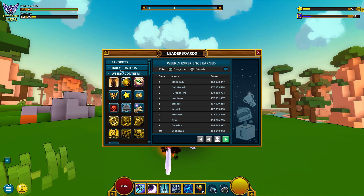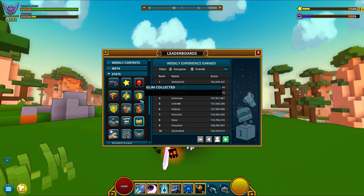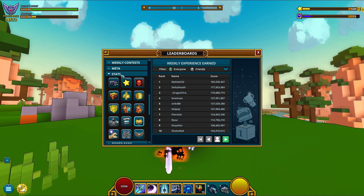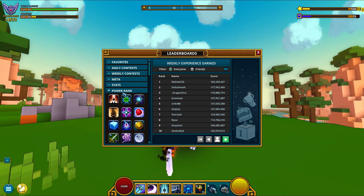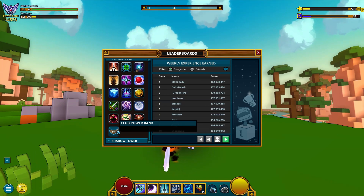Okay, we are done with this tab. This one — nothing new. This one was added — it basically keeps track of your stats. Weekly experience — nothing new to talk about. Power rank. And here you go — club power rank.